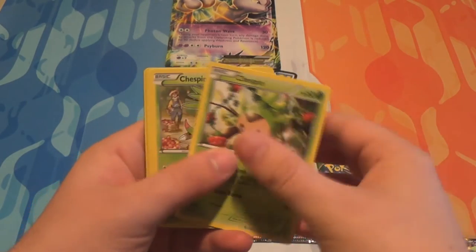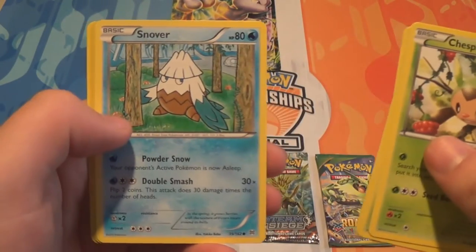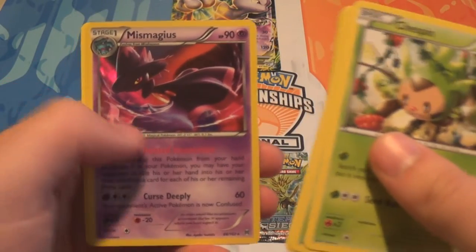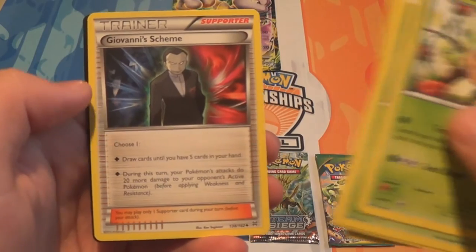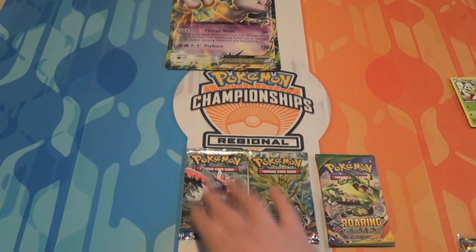Breakthrough pack: we have a Chespin, a different Chespin, a Zorua, a Froakie, a Snover, a Reverse Paris, a Mismagius, a Fisherman, Ursaring, and Giovanni's Scheme. I think Giovanni's Scheme was a promo card for some events at some point.